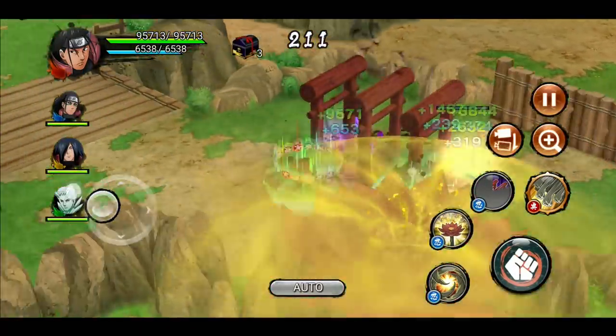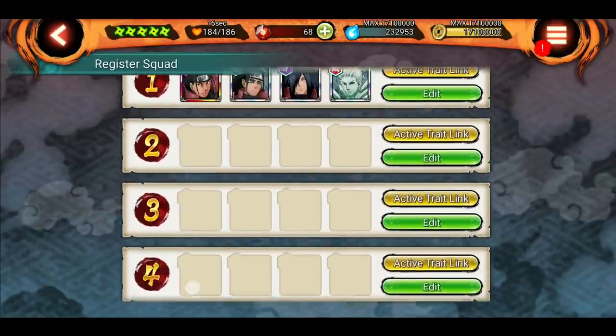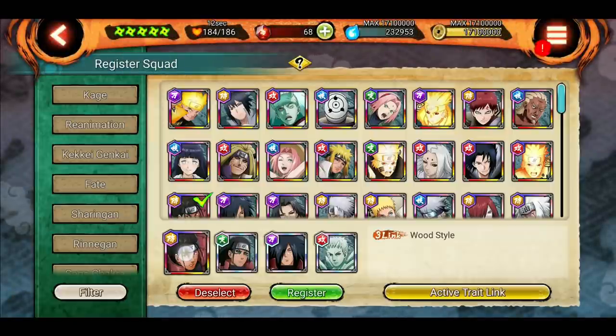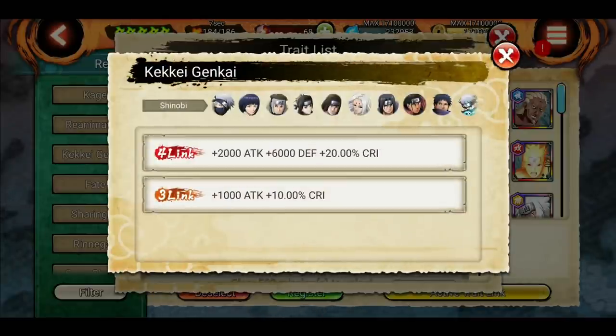You can make a maximum of 6 squads using this system. There are lots of traits for every Shinobi — you just have to play missions using them and they'll unlock. I played one mission with Hashirama and it's showing 1 out of 50. If you keep playing with Hashirama and other units, traits will unlock slowly and then you'll be able to use them however you want.